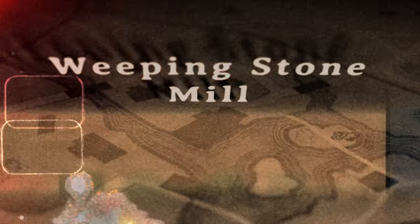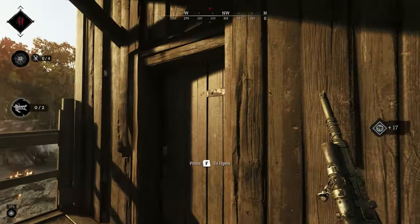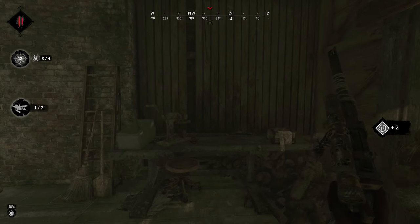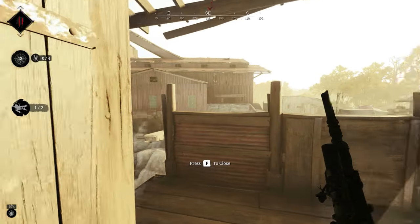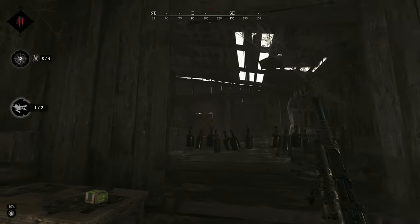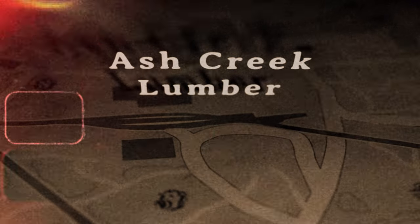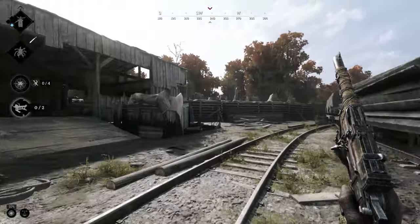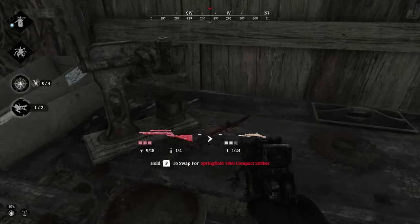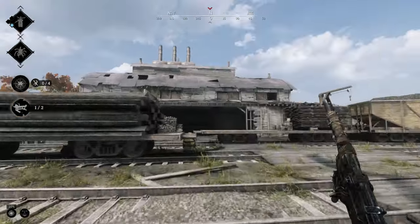Weeping Stone Mill. Inside the second main building is the first bench. Then over at the small south side lumber storage building is your second one, and the second one is also on the top floor of the boss building.